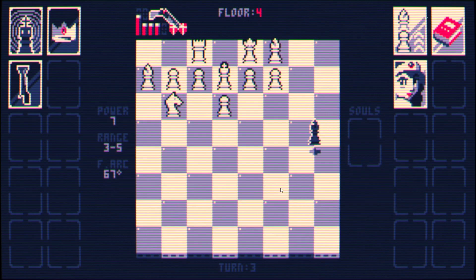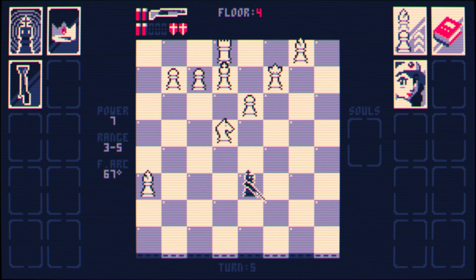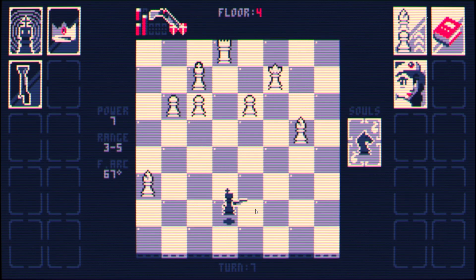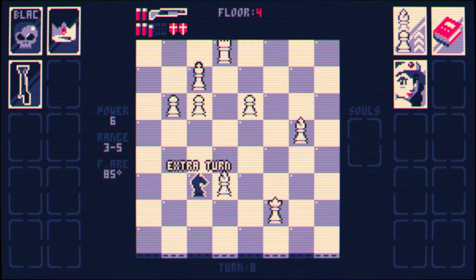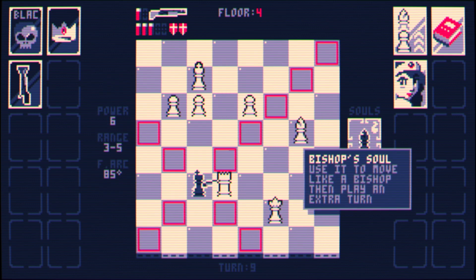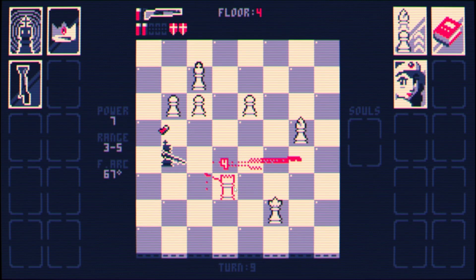I'll move over here, extra turn, and blast away some damage. I need that queen to chill. The knights always do sneaky checks out of nowhere. I need you gone before I get checkmated in here. Extra turn — allow that for me. Where can I move to get another extra turn? I'll move over here — get you out of here.